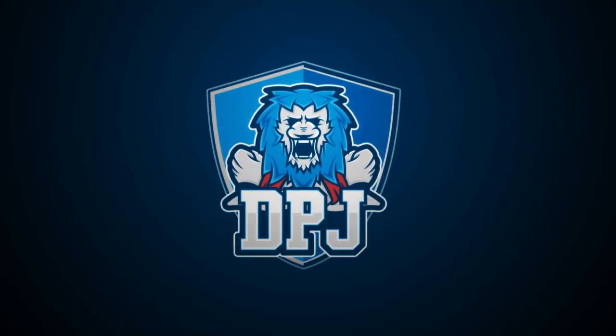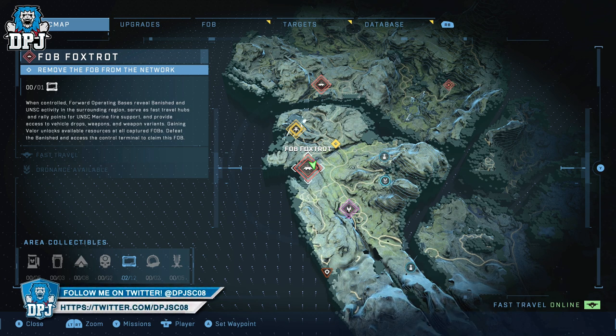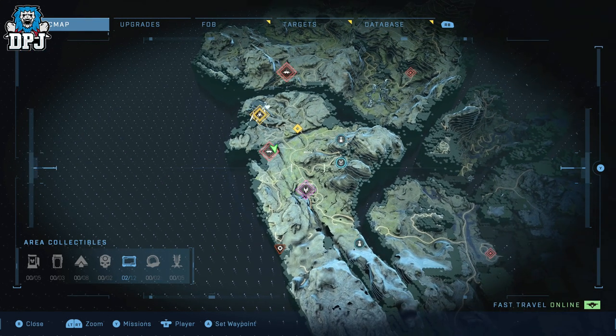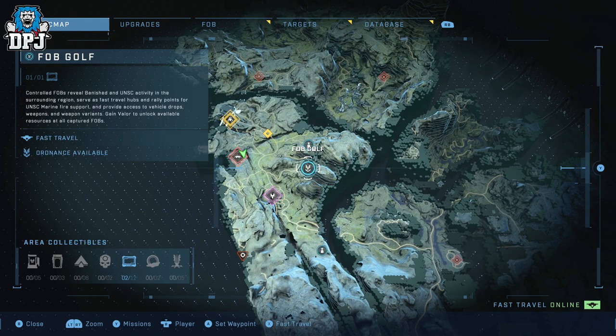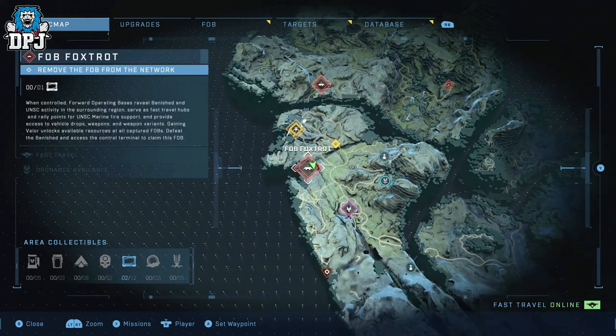I'm back with another Halo Infinite video. Today I bring you the location of a hidden core which I found by accident looking for the Fab Foxtrot audio log. I'm bringing the location of both because they're literally right next to each other. Fab Foxtrot is the area on the map — basically the place you reach after the outpost mission, which is the third mission in the story. I came down here because there's an audio log here — I'm a collector, so I had to get it. There's also an armor core here which I'll showcase.